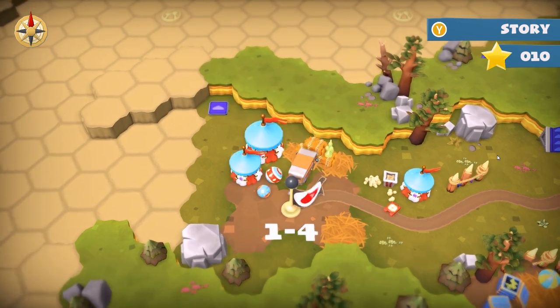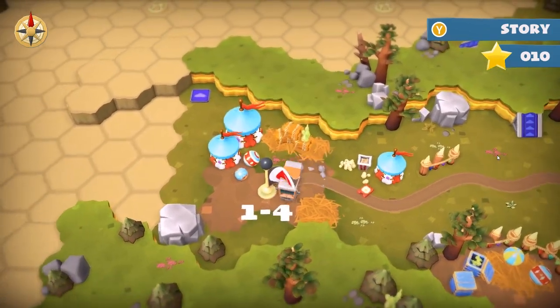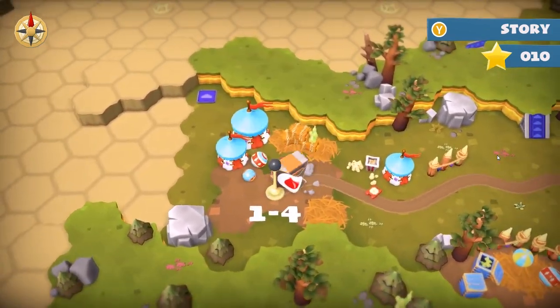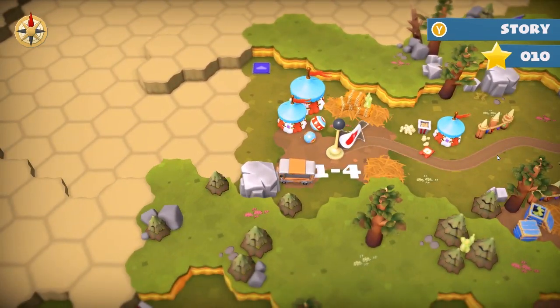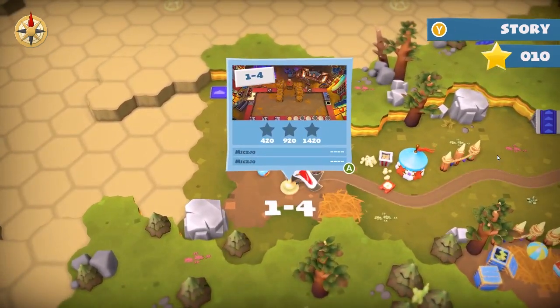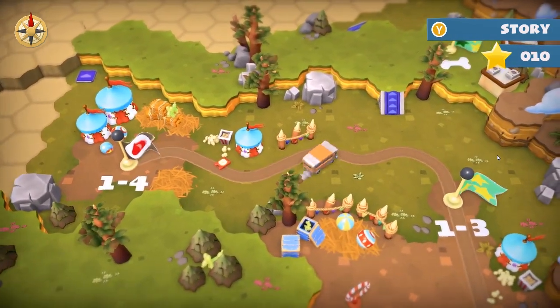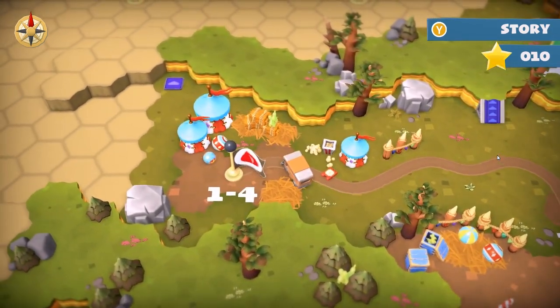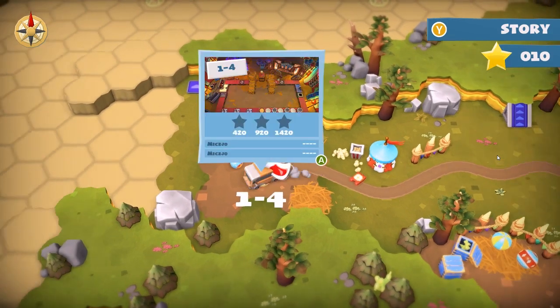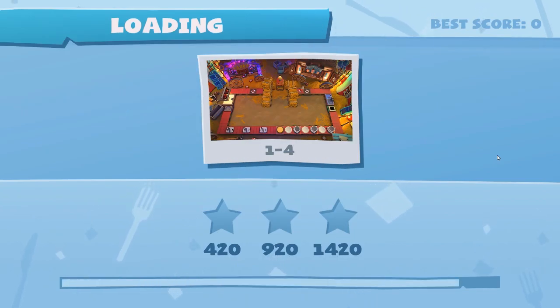Hello everyone! Welcome back to episode 2 of Overcooked 2's Carnival of Chaos. Last time we did a Kevin level and the three first levels of this DLC, and now we will proceed with level 4. Let's jump right into it.